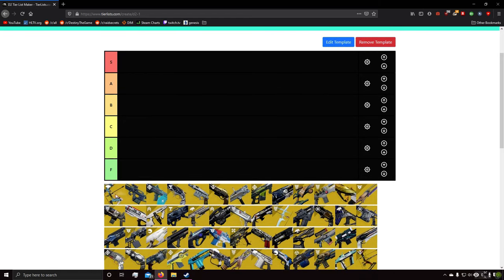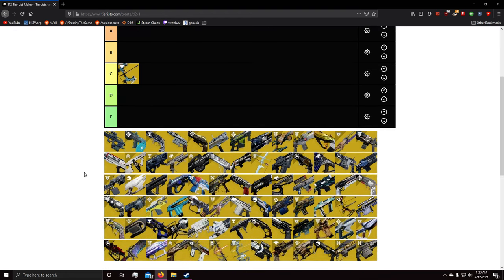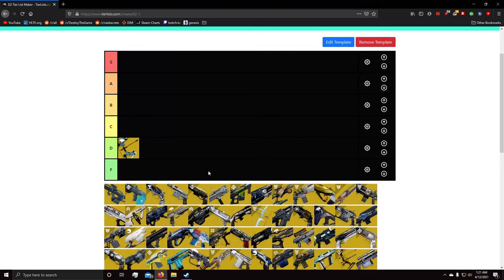First up we're talking about bows. Leviathan's Breath as a heavy is probably C tier, mostly because you can one-shot kill people out of their supers. The drawbacks are that you could be using Black Talon instead, which is slightly more effective, or Wardcliff Coil, which is also a lot more effective. Its slow draw time puts it more at D tier since there are a lot of C-class weapons that outclass it, but it's not completely useless because you can one-shot people out of supers.